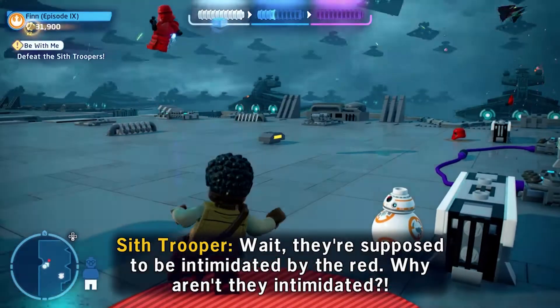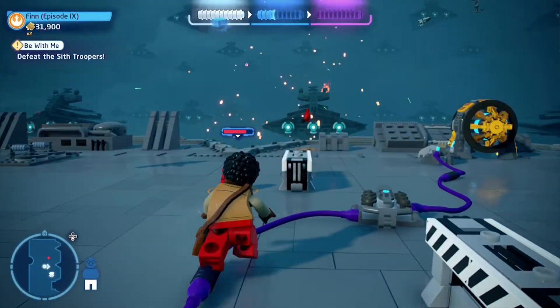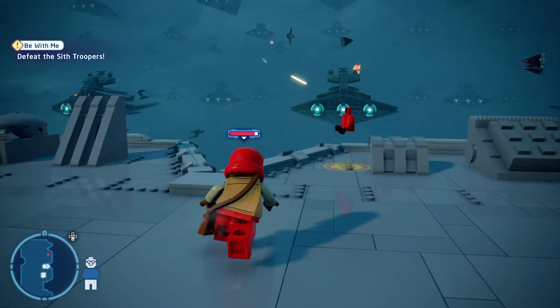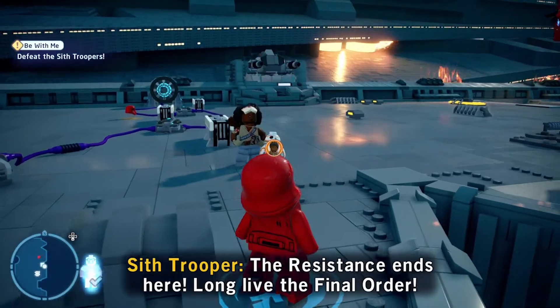Next up, don't skip on an opportunity to dress up. Throughout combat you'll see that enemies drop outfit parts. These can be collected to disguise your character, and once in a disguise you'll be able to slip past enemies without being detected.